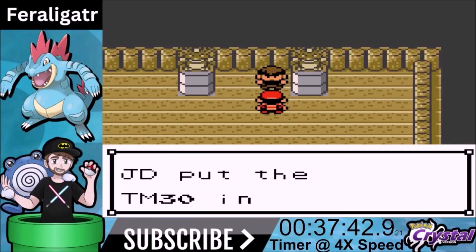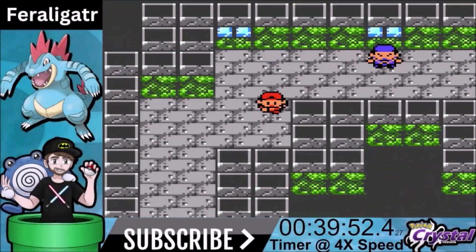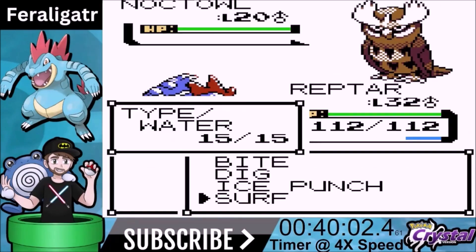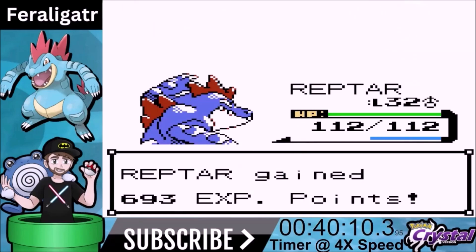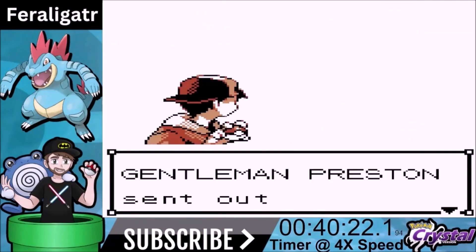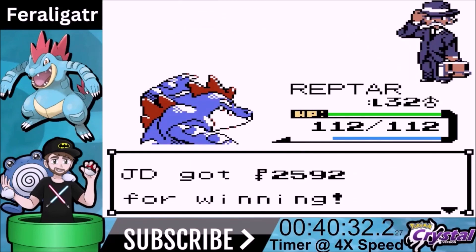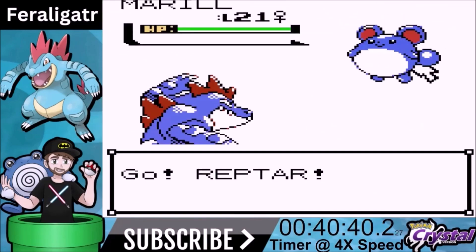Feraligatr's stats: 85 HP, 105 attack, 100 defense, special attack is 79, special defense 83, and speed is 78. Very solid across the board. Now you've seen this sped up at about four times speed, but I doubled that speed just to show this — it's not very important, just showing the plot. Once you beat Morty you go to the next town and have to get to the lighthouse to talk to Jasmine.